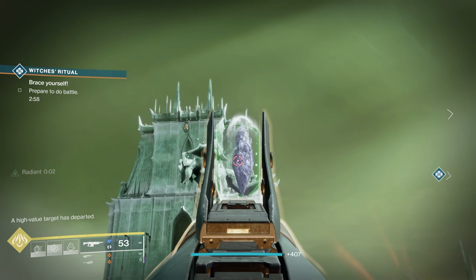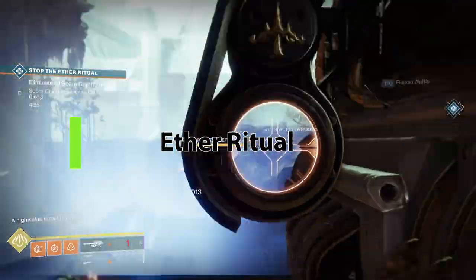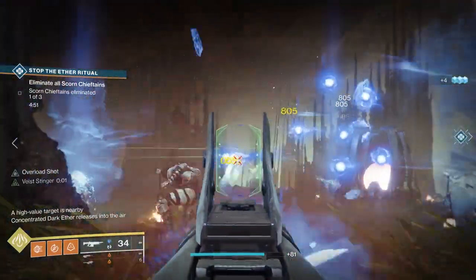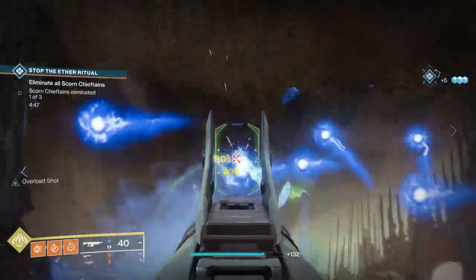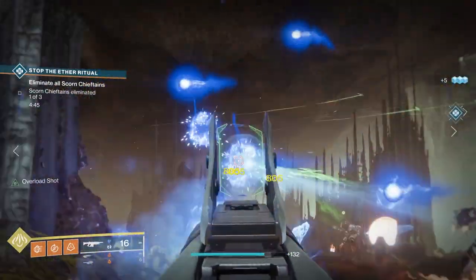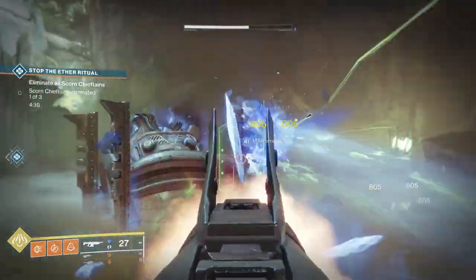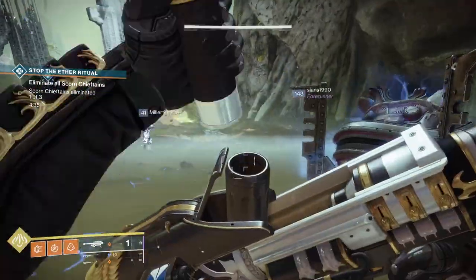The Ether Ritual public event. To make this heroic, you'll have a wave of adds that come through. Every wave of adds, you'll see a chieftain that shows up. Shoot the chieftain. When that happens, you'll see a bunch of orbs generate from one side of the arena that will try to go into a container on the other side. Shoot all those orbs before they can do that. This is really useful if you do it with a full fireteam or a lot of people in that zone. Do that three times and that makes the event heroic.